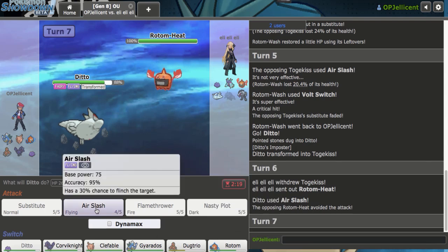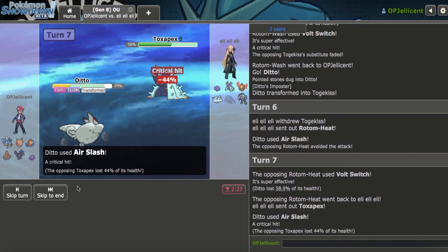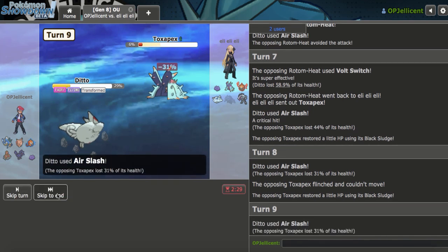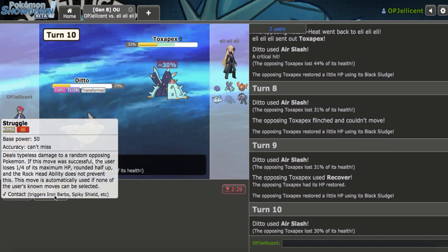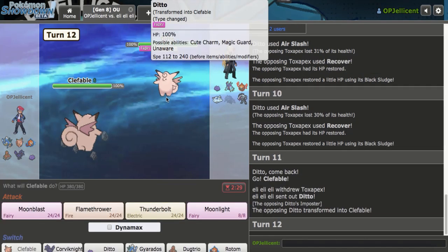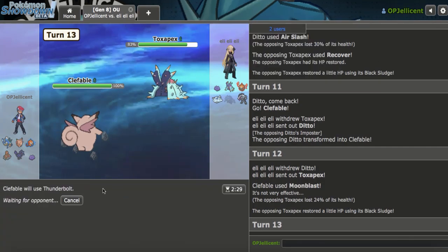They go to Toxapex. I get a crit as it comes in — I'll spam Air Slash a bit. They recover at 6%. Now I'm out of Air Slashes. They're going to go for Scald — I'll go to Clef. They go to Ditto. I should just Moonblast. I'll Thunderbolt now though — it'll do a good amount. They go to Obstagoon and try to double out on me. It's not Guts, by the way. Clef, you can't knock that out without a Life Orb. Knock it out with Thunderbolt after healing up.